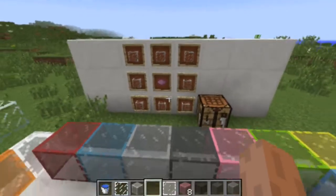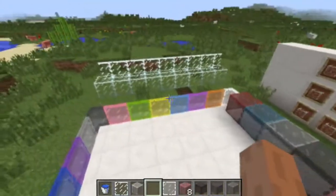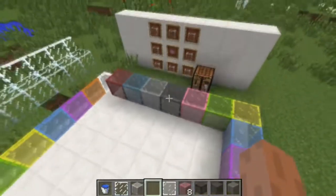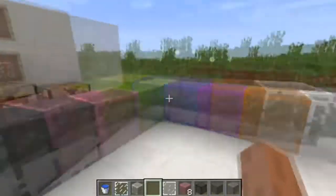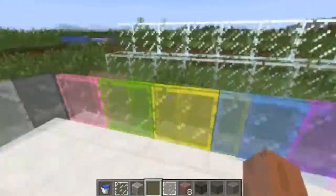Alright guys, welcome to Snapshot 13w41a. This week there's only like one thing added, but it's basically like three things all in one. So basically, you can see it already - it's coloured or stained glass. You get the blocks, which are very nice, and there's obviously some more, and there's the panes.